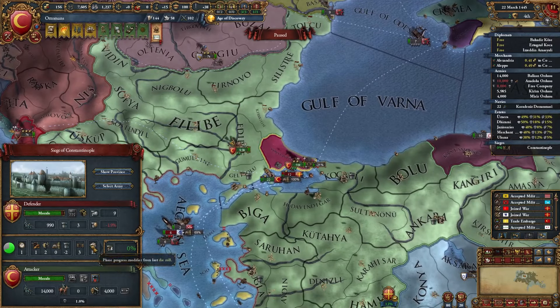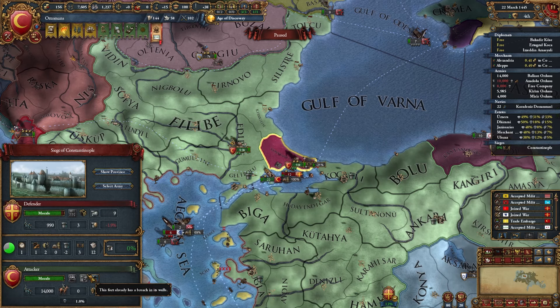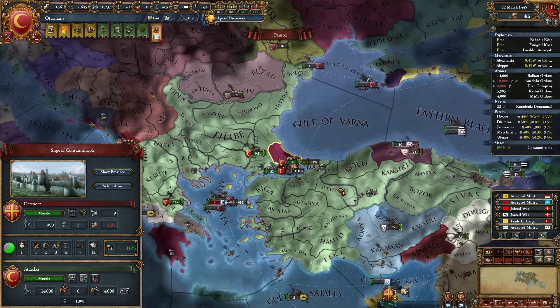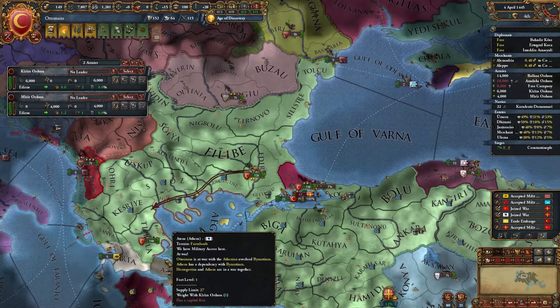I've breached the walls, which means I can assault the fort. But I won't, and you shouldn't either — it only works in some very specific cases. Those were the basics of siege and combat.